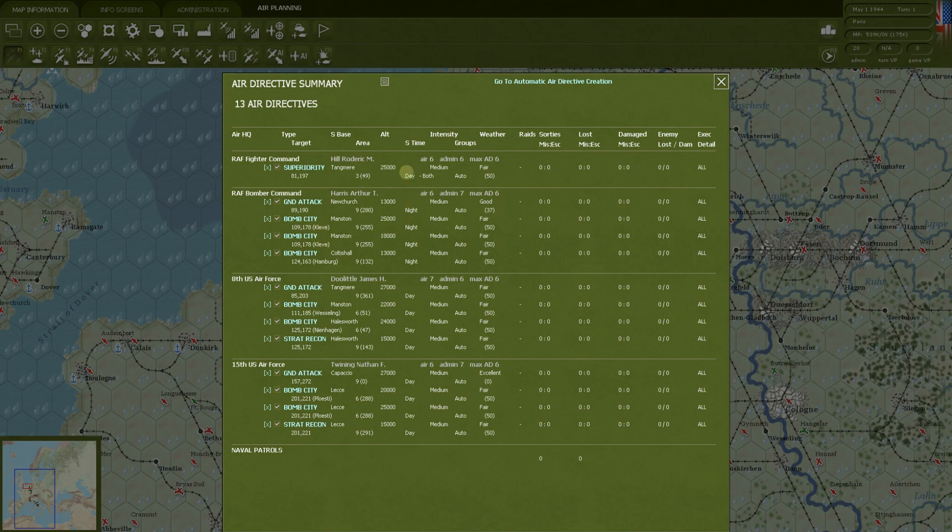As you'll see, RAF Fighter Command is getting air superiority during the day. The RAF Bomber Command — the Brits generally do their bombing missions at night. You can set RAF Bomber Command to run during the day if you want, but historically it happened at night, so the game tries to follow that. So we've got ground attack and three bomb cities for RAF Bomber Command. Then you have the 8th U.S. Air Force. The U.S. air components are not split out like the Brits are — the 8th has some fighters and some bombers, as does the 15th.